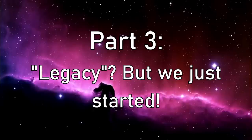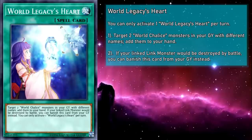This leaves us with a couple spell cards. World Legacy's Heart is a normal spell card that targets two World Chalice monsters in your grave with different names and adds them to your hand. And if your linked Link monster would be destroyed by a battle, you can banish this card from your grave. This is going to be integral to keeping your hand stocked up for those link climbing plays, because your hand isn't exactly a large resource like the deck or grave, so you're bound to run out of cards eventually. It's also good at helping you recover if you're low on resources. It does require a bit of setup on board — it only works on Link monsters that are also linked, so it's not quite as forgiving as Guard Dragon.